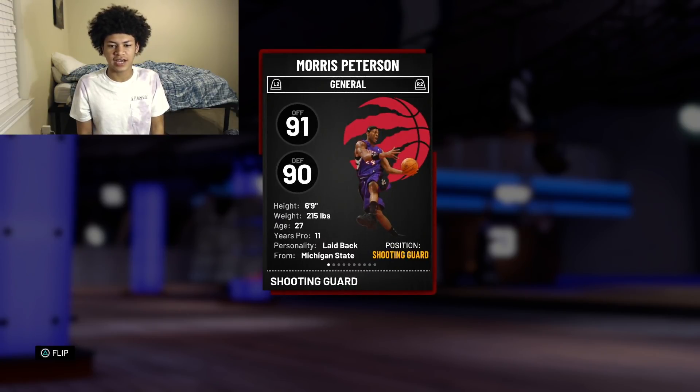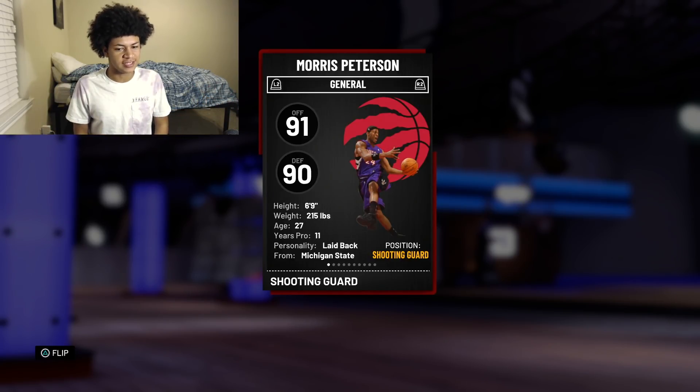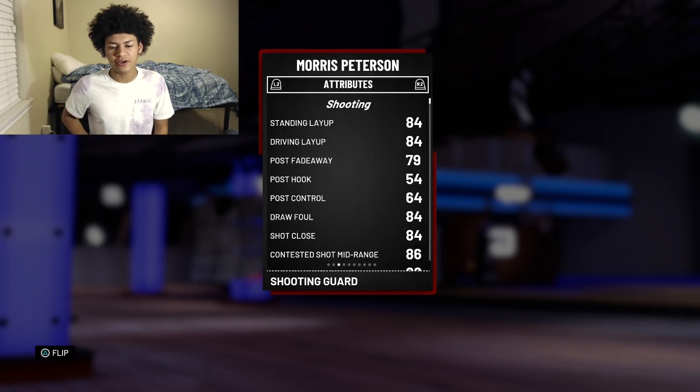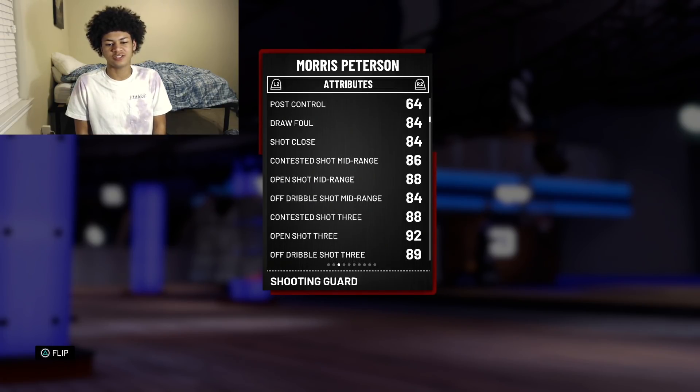First things first, we're going to go over the badges and stats. He is 6-foot-9 — I honestly thought his emerald was a 6-foot-8 card, but he is 6-foot-9 and I'm all for it. I'm going to love playing this man in my 3-2 zone. He has a 91 overall offensive rating, 90 overall defensive rating, and comes with five gold badges: Corner Specialist, Mid-Range Deadeye, Catch and Shoot, Deep Range Deadeye, and Gold Limitless Range.